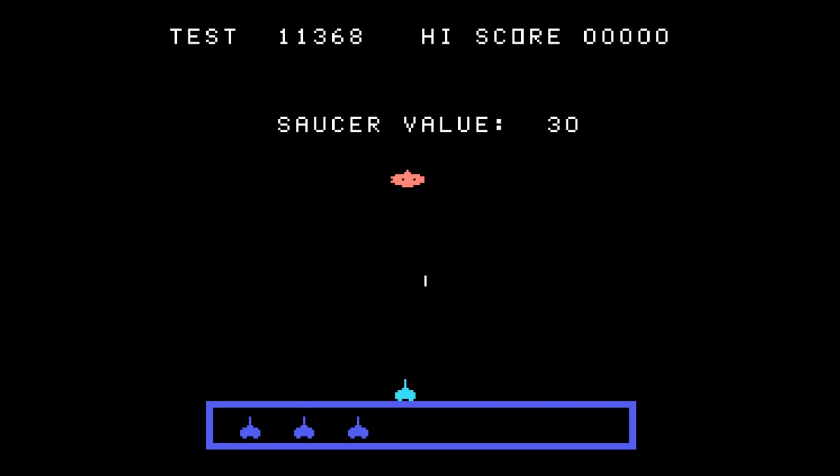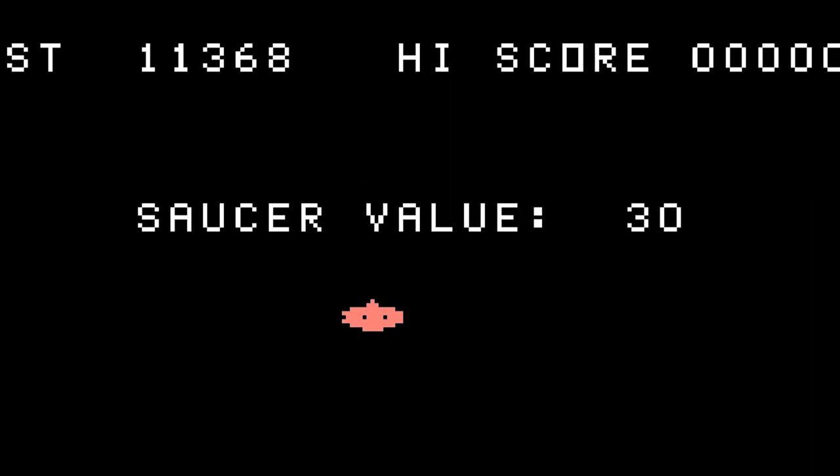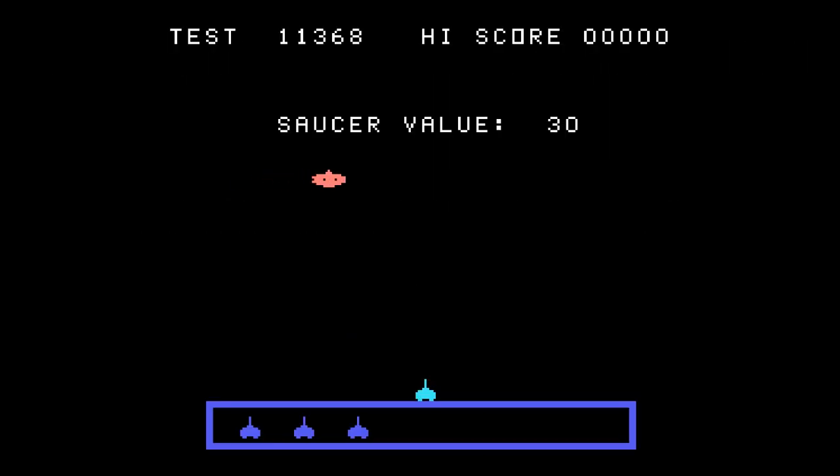This appears on the screen, and I found in the memory of this cartridge where they hold the values. They hold the point total for each saucer, and they also hold the size of the hit box — how wide your ability is to hit the sprite on screen. So first we start with 30 points, 33, 36, 38, 42, 45, 50, 56, 63, 71, 83, 100, 125, 167.